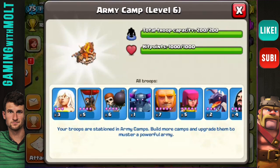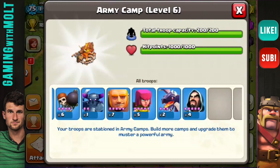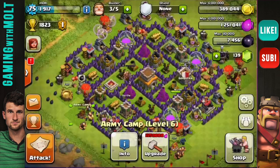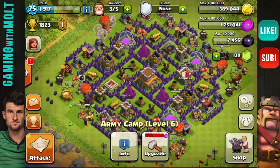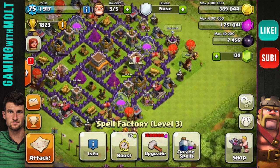Let's check out my army camps. For this series we have three healers, five balloons, six wall breakers, one PEKKA, seven giants, five archers, two dragons, and four wizards. We don't have that many troops for the healers to heal, but we are allowed to use our Barbarian King. I picked two rages and a heal for spells.